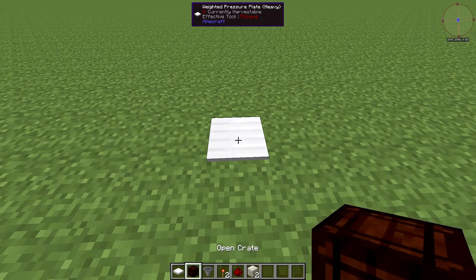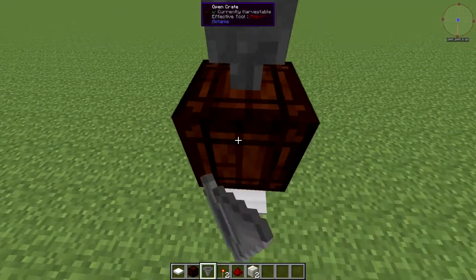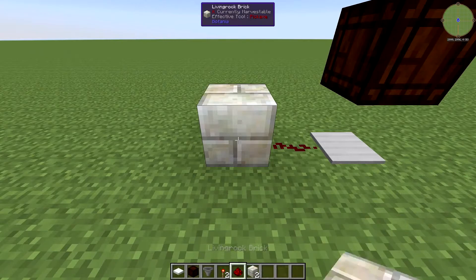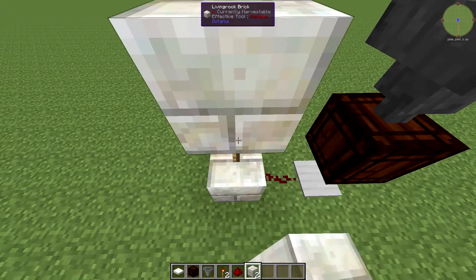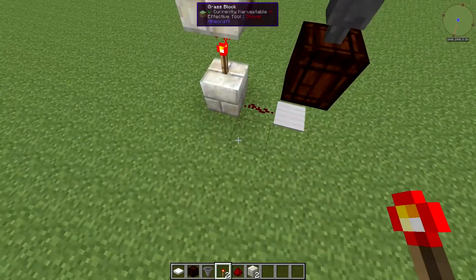To make this, you put down a pressure plate, on top of that an open crate, and on top of that a hopper. Next to the pressure plate you put down a piece of redstone, and next to that a block with a redstone torch on top of it. On top of that you place another block, and then a redstone torch coming out the side of that block into the hopper.